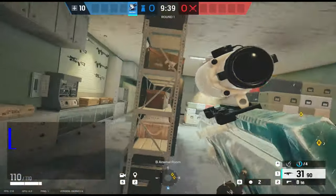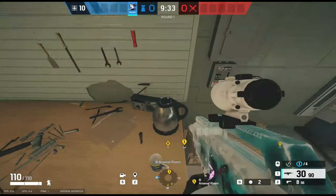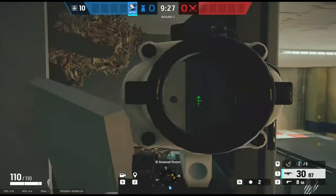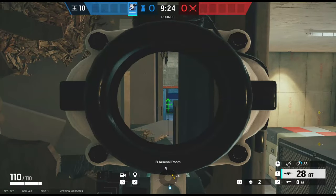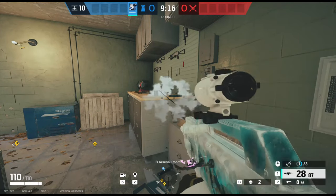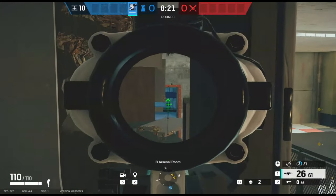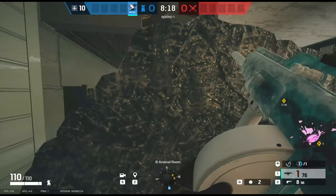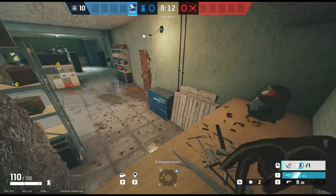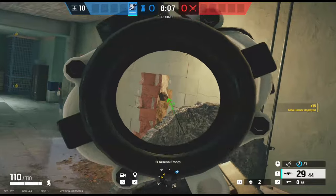This next one is down inside the arsenal — a really sick Azami spot. Jump up on the counter and make some holes in the cabinet above, and you can see all the way through the cabinet out into the blue hallway. To add safety, place an Azami barrier right on the edge of the counter — it will protect your entire body while you're sitting on top. Look through the gap in the cabinet for anyone coming through that hallway and pick them off easily. You can also place a second Azami barrier on the side of the generator for extra protection from anyone pushing from that side.